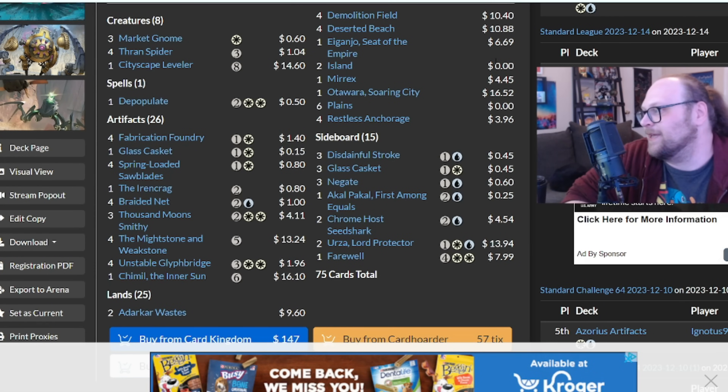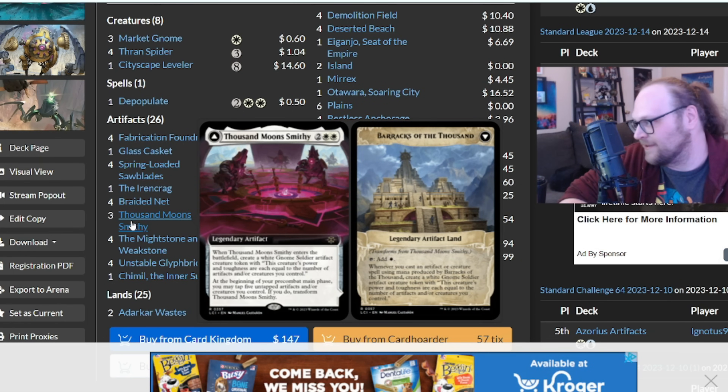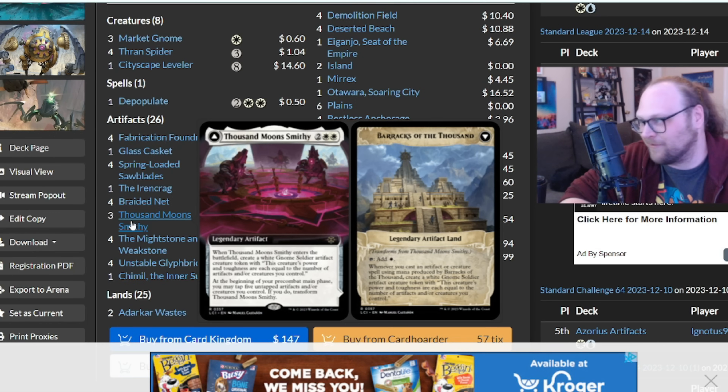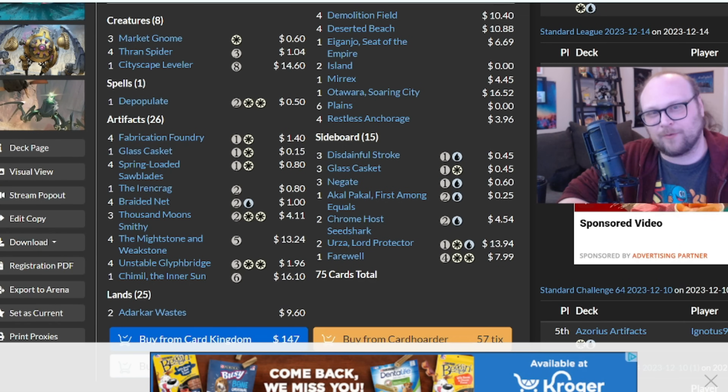The next one is one that I'm actually really excited is kind of a real deck in Standard, thanks again to some league data and some MTGO challenge data. We have a deck that's done really well in a couple of challenges recently, continues to evolve, and is kind of centered around the card I called the most fun card from LCI, at least in my mind. So let's take a look next at Azorius Smithy. Obviously Thousand Moon Smithy is in here — we're only going to play three copies of it, at least in this sample build from MTG Goldfish. Goldfish says this deck is about three to three and a half percent of the meta right now. This particular list went six and two at a standard challenge and has 5-0'd multiple leagues this season.